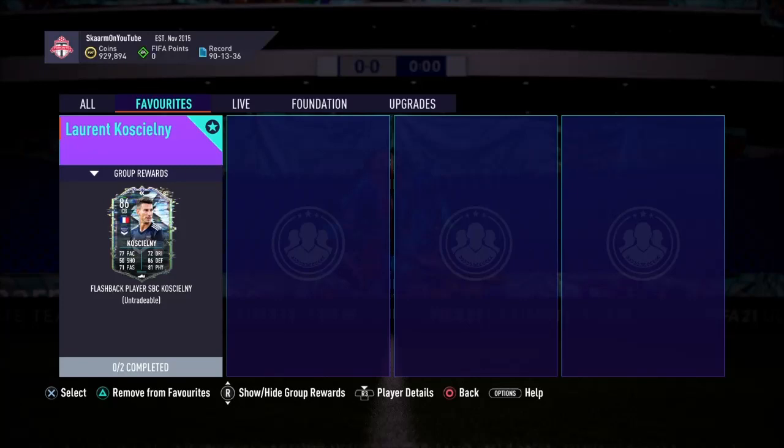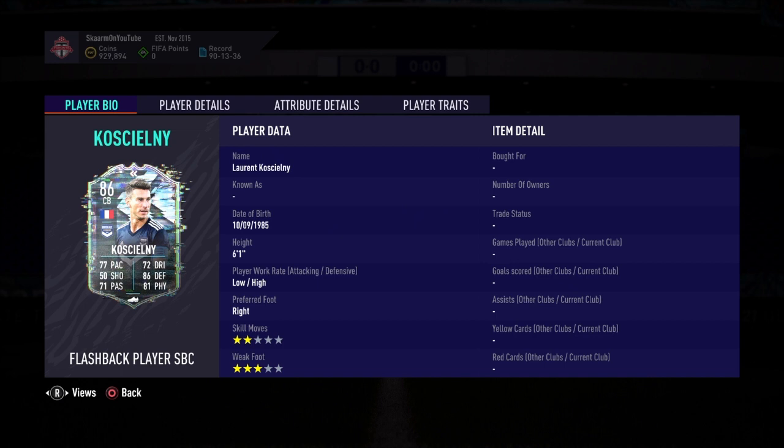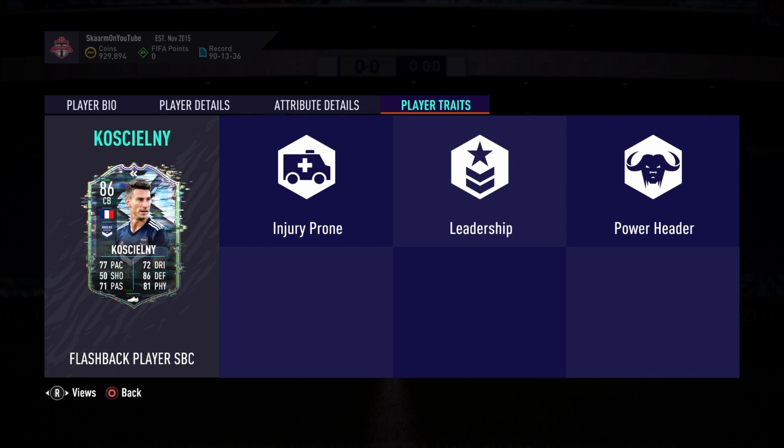Yo, what is up guys, it is Skarm, and for today's video I'm going to be completing the flashback player SBC for Laurent Koscielny. He is an 86-rated center back card, 6 foot 1, low/high work rates, right-footed, 2-star weak foot, 3-star skill moves — so far looking really, really good.